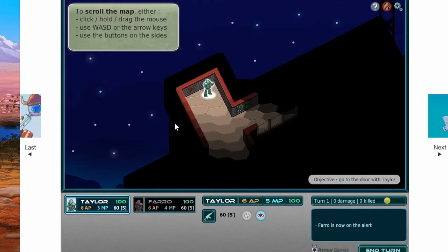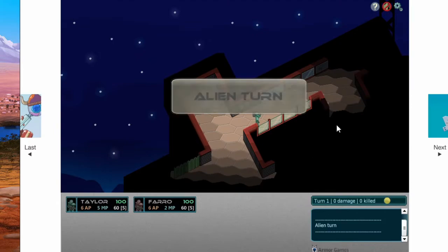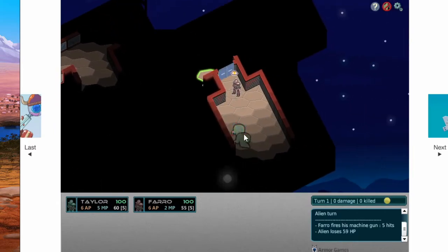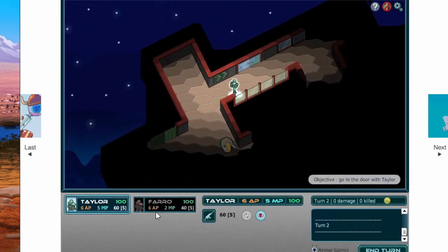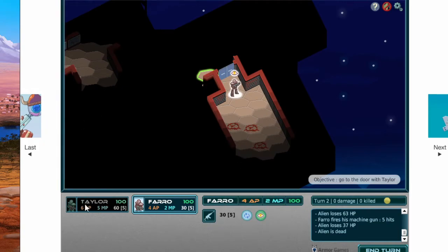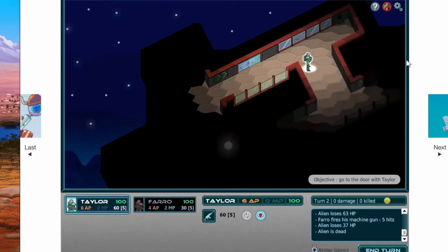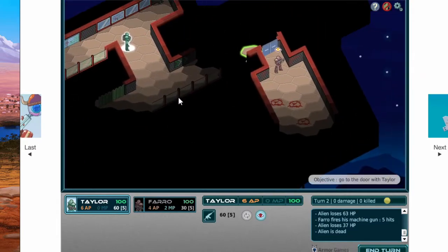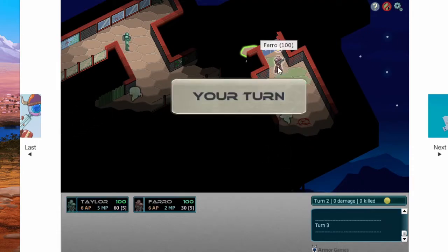Now let's get Taylor over to rescue Faro. He's on Overwatch - boom! He shot the alien, then shoots another alien, shoots the other alien and moves, shoots it again. Stay in Overwatch mode - you can stay calm permanently for a long period if needed. There's the door. Penalty on speed, but who cares? Safety first.